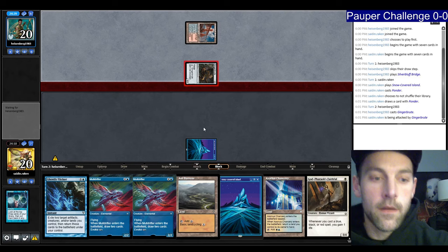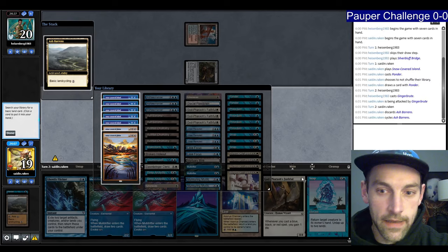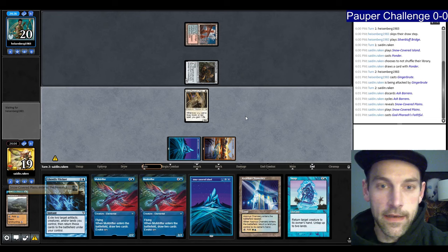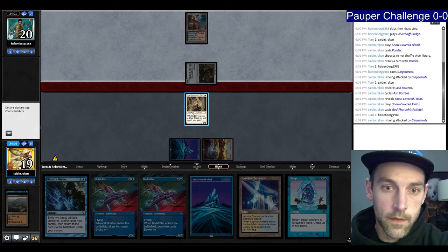I'll just play the land and put my Faithful into play — that stops them from getting any damage in. No chip damage whatsoever. They made their second land drop so I'm hosing them for a bit. They're going to attack, I'll block — easy trade.